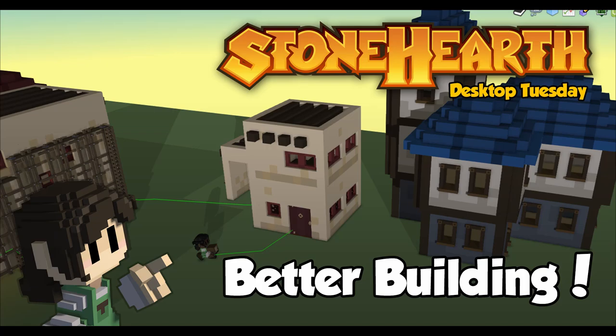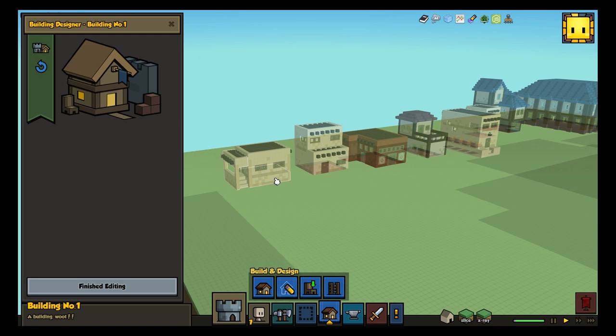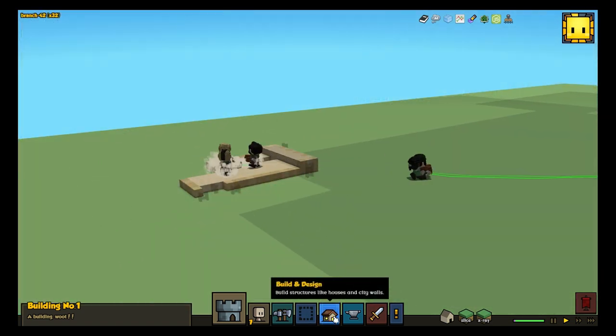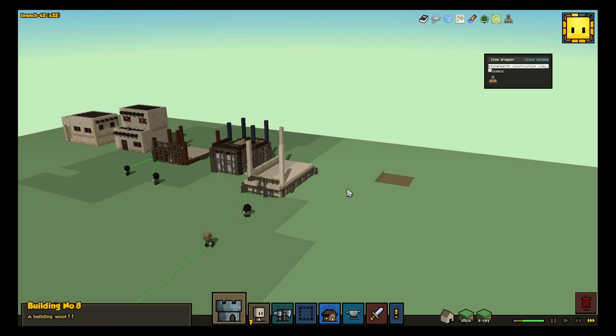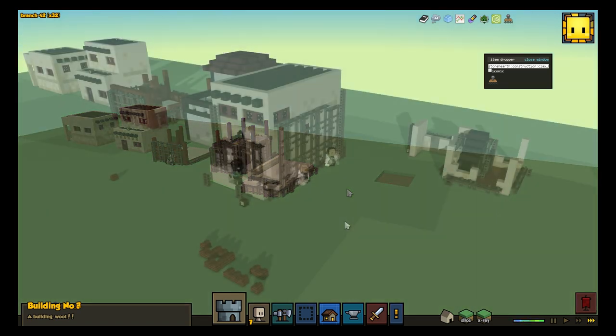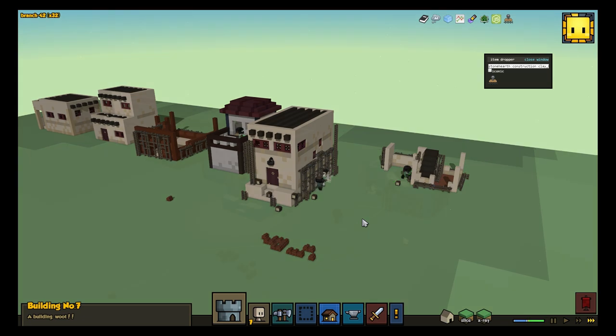Hey everyone! Welcome to another Stonehearth Desktop Tuesday! Now that Stonehearth Alpha 15 is on Steam Unstable, I want to call your attention to this eclectic set of buildings. Each of these is a building template that one of you uploaded to our Discourse that didn't used to build in Alpha 14, but that now builds quite nicely in Alpha 15.